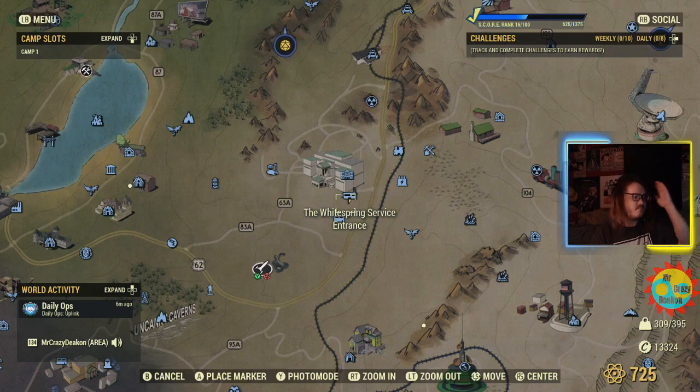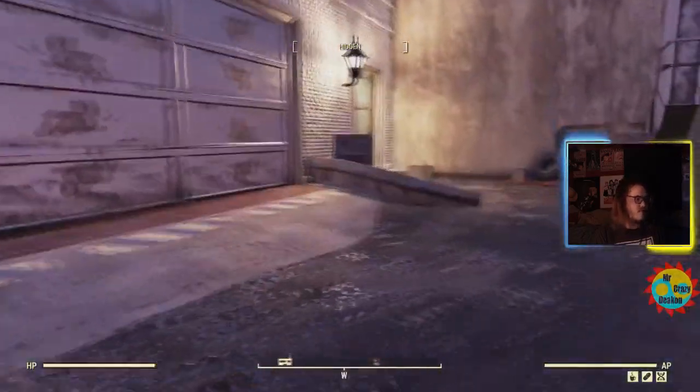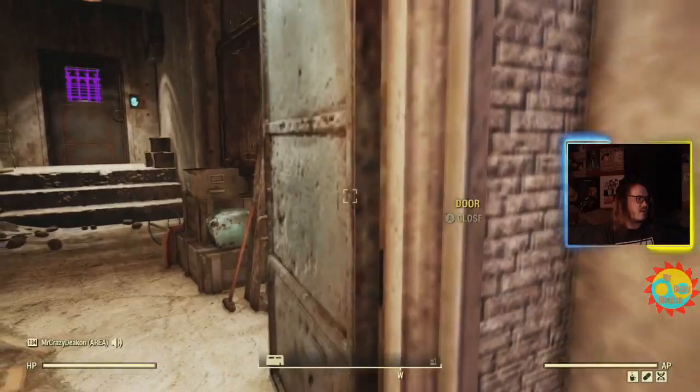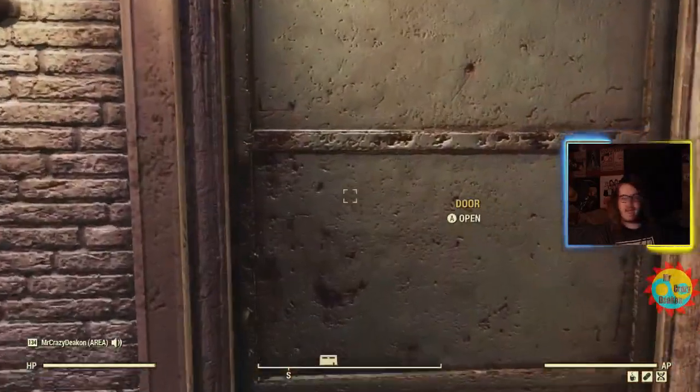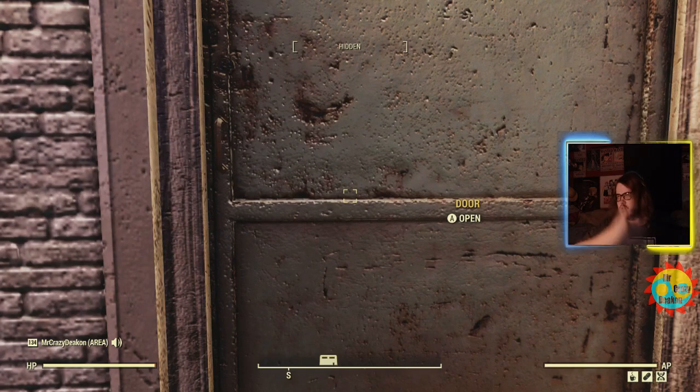When you have your map opened up and you press Y — or whatever button is for photo mode — we're going to be using that. I'm going to be using this door just for the experiment. This works on any door. It doesn't work on walls as far as I know, unless it's an invisible wall you can push yourself through — though it might take multiple times because some invisible walls are thicker than others. It might work on buildings, but most of the time it's been working on doors.